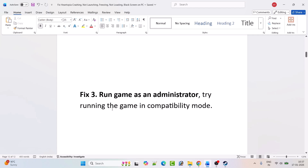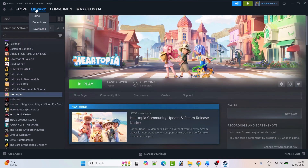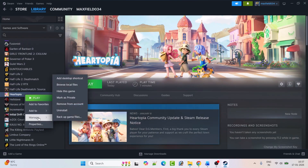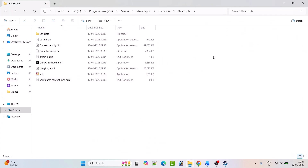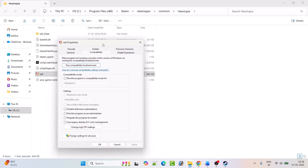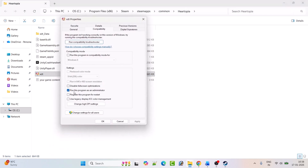Fix 3: Run the game as an administrator or in compatibility mode. Open Steam, go to Library, right-click on Hartopia, select Manage, then click Browse Local Files. This opens the game installation folder. Double-click the xtd.exe file and try launching the game. If that doesn't help, right-click xtd.exe, select Properties, go to the Compatibility tab, and check 'Run this program as an administrator.' Hit Apply, then OK, and launch the game from the installation folder.